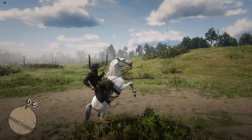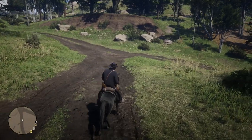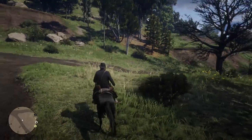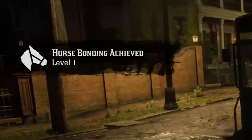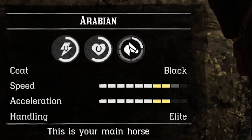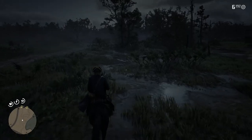In case you already know them and want to jump straight to the part of the video where I explain how to get easy and fast to horse level 4, use the chapter link in the description. Level 1 is reached when you first put your saddle on the horse, and it will allow you to see your horse on the map. If you want the horse you see right now, check the respective video in the description that explains how to get it free early in the game.